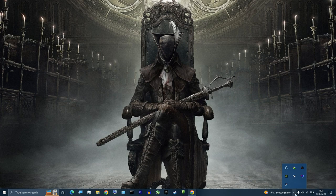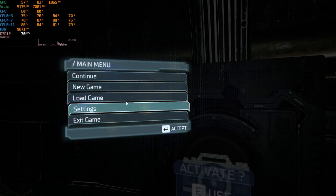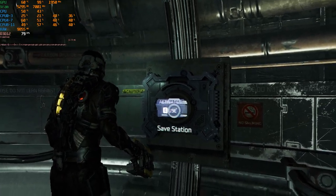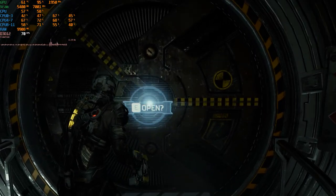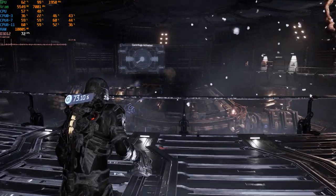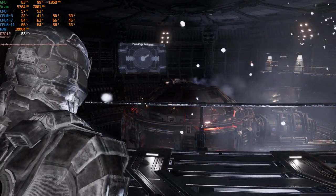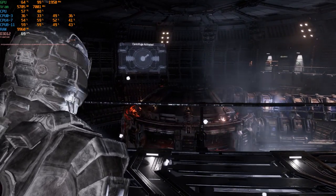Before we enable resizable bar, let's do a test to see what performance we get with it disabled. At the beginning I'm getting around 81 to 79 FPS. When I open this door I'm getting 66 to 71 FPS, and entering this room I'm getting 68 to 66 FPS. So 66 is the minimum and 71 is the maximum in this area. Now I'll exit the game.